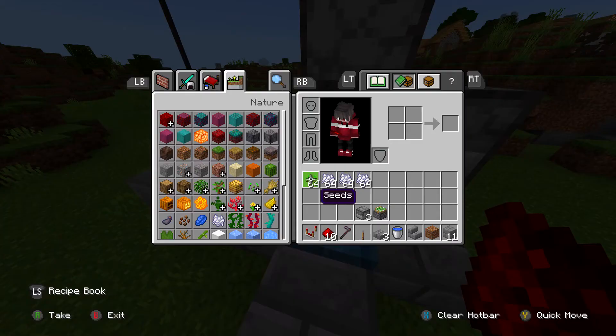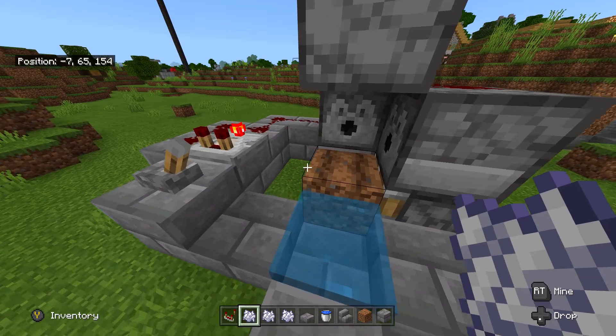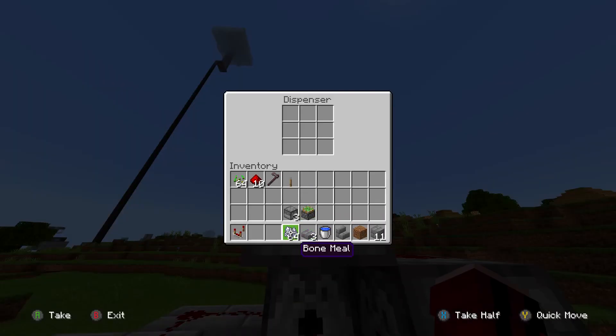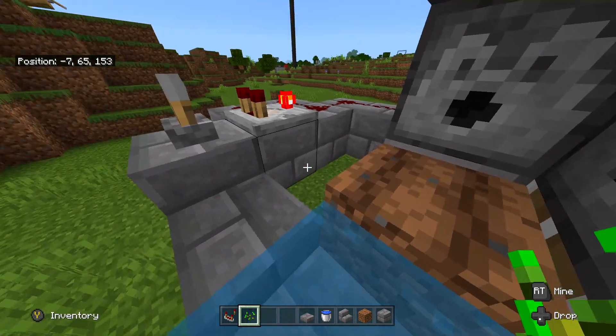Now get your bone meal and seeds and place one stack of bone meal in each dispenser. It's good to have one stack, but if you want more, go ahead and place more because the more you have, the longer this farm will work. One stack of 64 bone meal won't do too much, but you'll probably get around a stack of whatever you're planting.